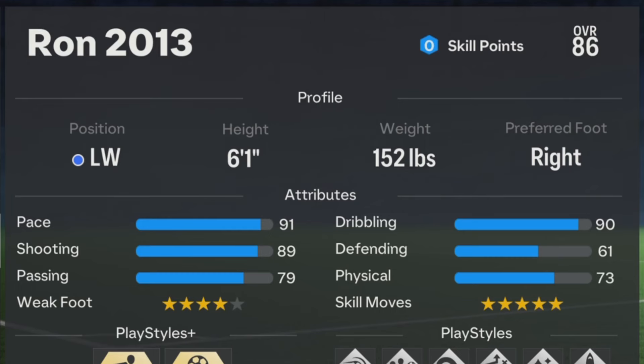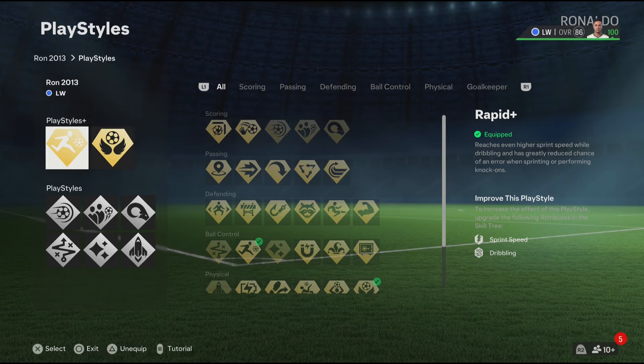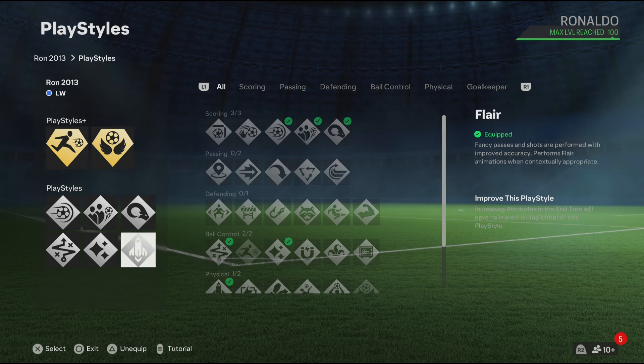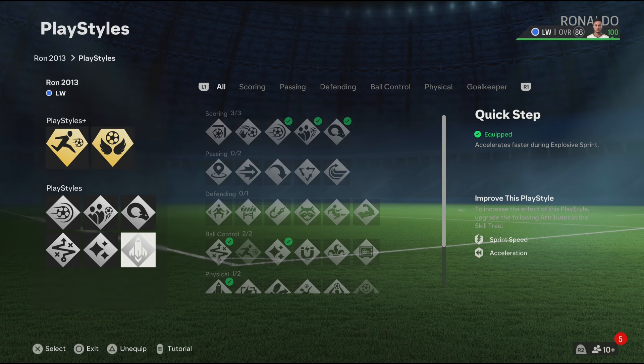Now for the play styles, the ones I feel like 2013 Ronaldo should have are: Rapid Plus, Aerial Plus, Power Shot, Dead Ball, Power Header, Technical, Flare, and Quick Step. Now the play styles are done, let's go to the blueprints.